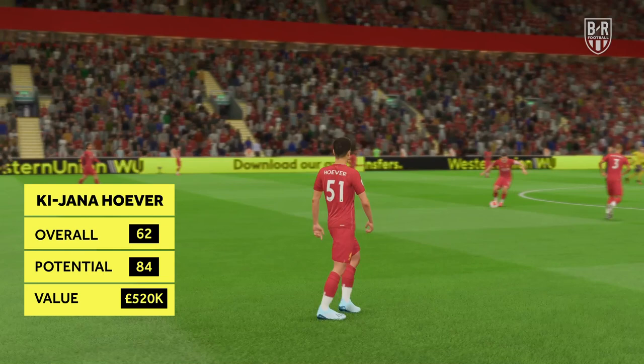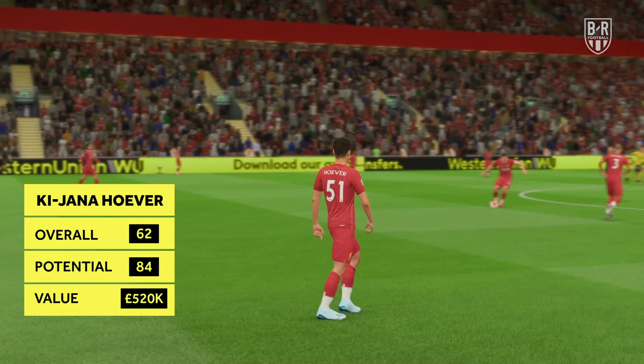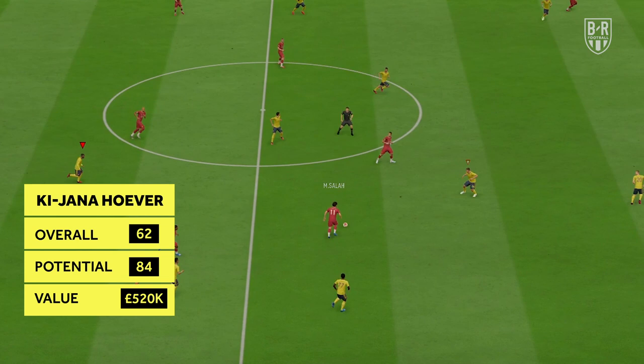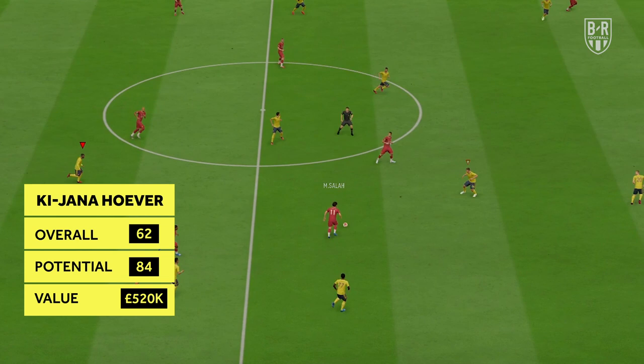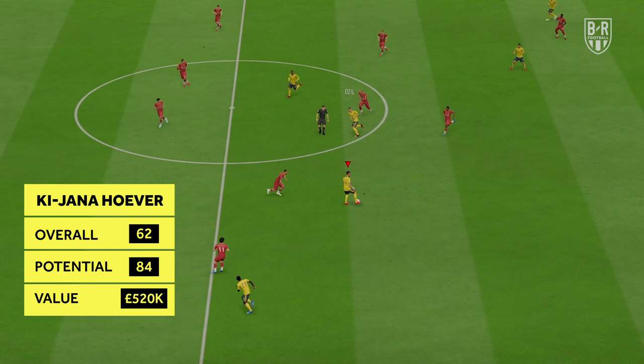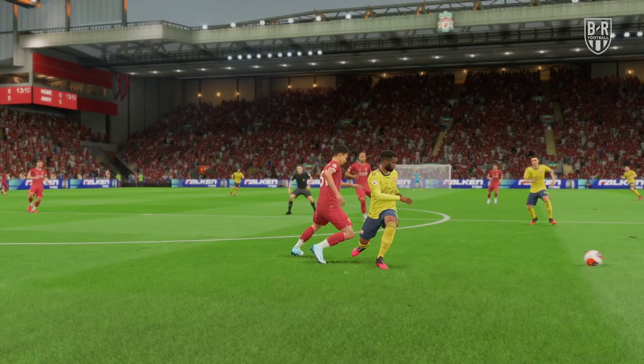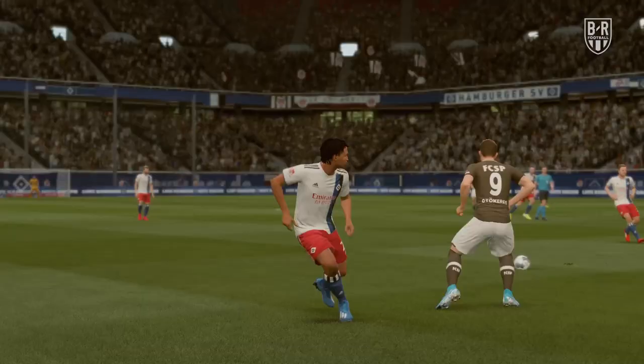Kijana Herva — Liverpool, Right-back/Centre-back. Overall: 62, Potential: 84, Approximate price: £520,000. Kijana Herva has made only a handful of first-team appearances for Liverpool since the Reds snapped him up from Ajax's academy in 2018. But he can reach an impressive rating of 84 for the low cost of around half a million pounds on FIFA 20. The Dutchman is equally comfortable at right-back or as a centre-back, so you can tailor his training to suit whichever role you plan on using him in. His long passing, heading, and slide tackling are among the stats that need work, but he's got enormous room to grow.